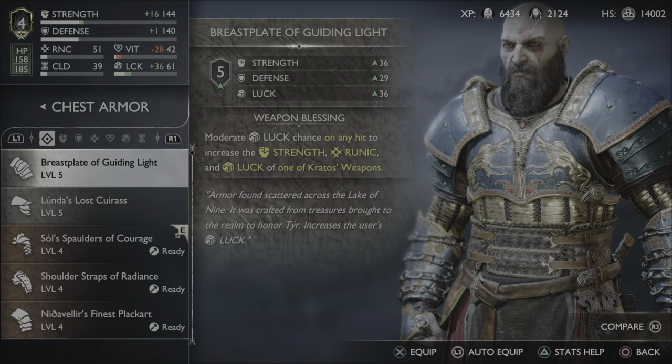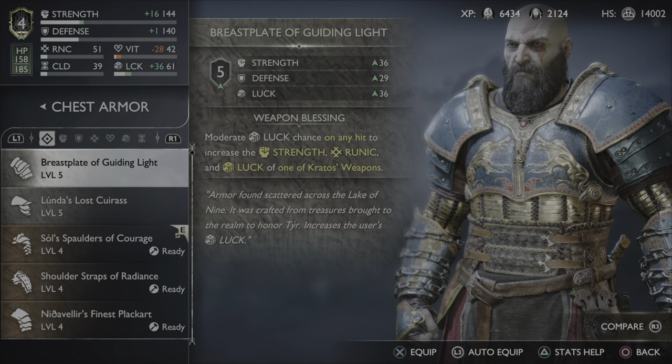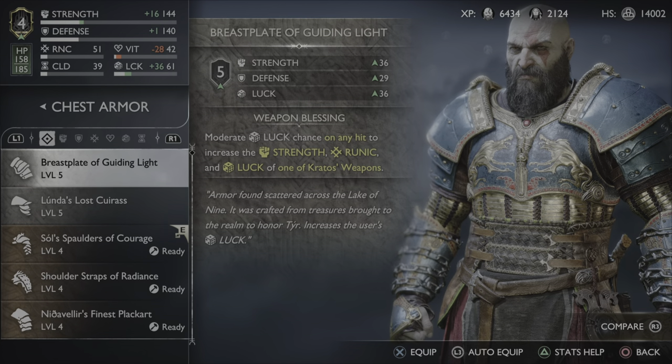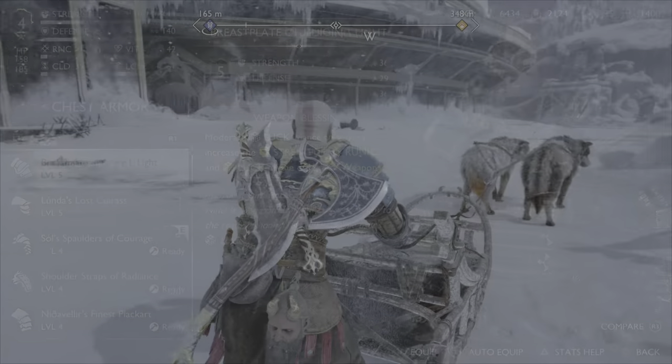You already have all of your armor pieces, but to complete the quest step you're going to have to do a little something extra. Here is the chest piece: moderate luck chance on any hit to increase the strength, runic, and luck of one of Kratos's weapons — which is pretty fantastic.